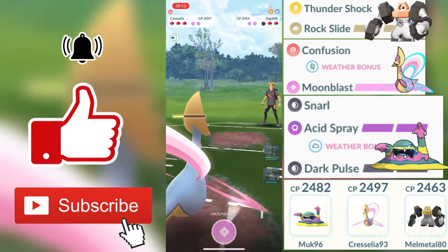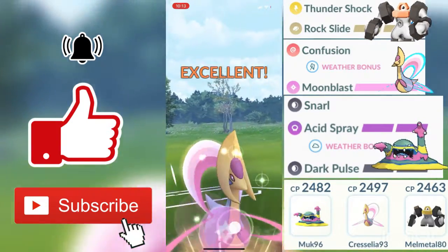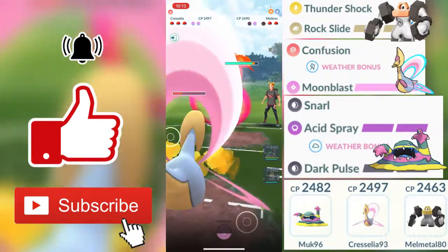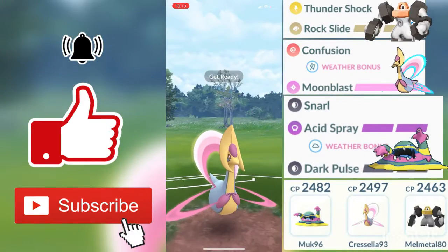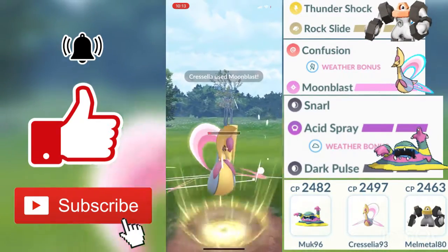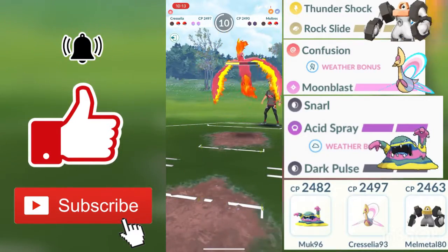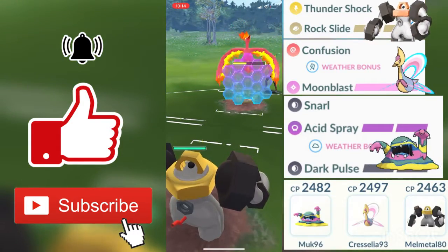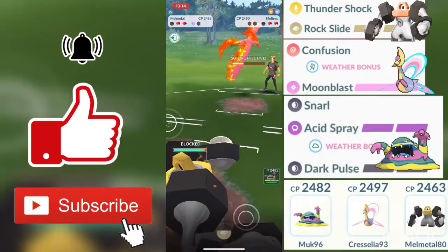As you guys saw, Cresselia is a very tanky Pokemon — even a Solar Beam barely does half health to her. He makes a swap out into his second Pokemon, which is that Charizard. Charizard is a Flying and Fire type Pokemon. He is going to be doing neutral damage with his Fire attack moves against my Cresselia, but these Moon Blasts are going to be doing not very effective damage — but a lot of not very effective damage. My second Moon Blast just charged up. He doesn't throw in a shield, so we successfully get him to low health. I need to swap into Melmetal and watch out for those Fire-type moves doing super effective damage.